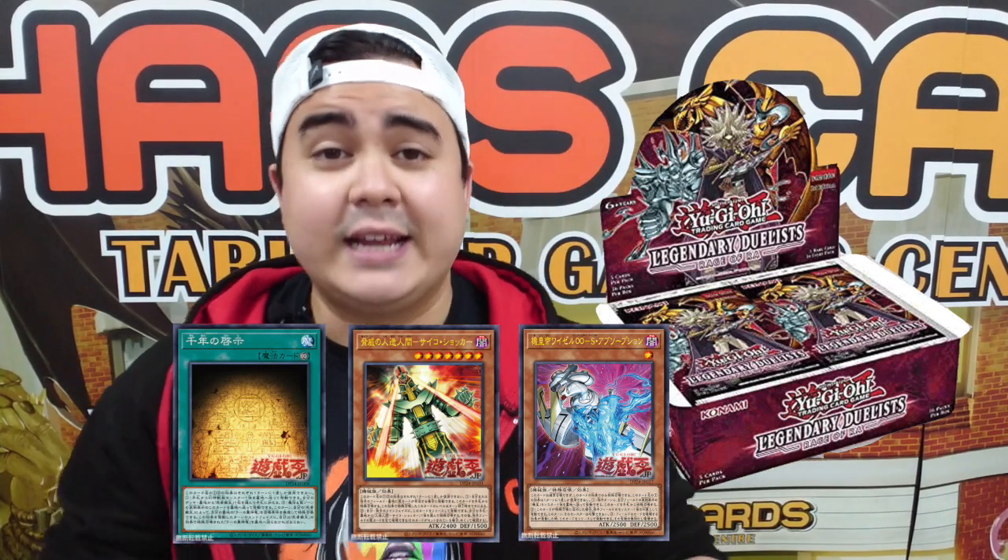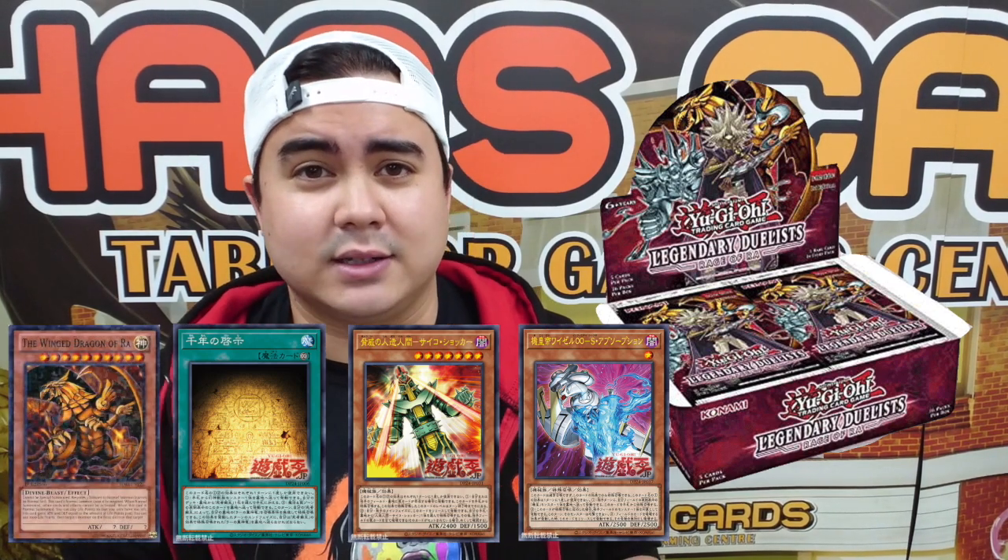First up on Thursday this week, we have Legendary Duelist Rage of Ra. We've got more Synchro Destroying Mech Lords, we've got more Trap Exploding Jinzos, and then we've got even more ways to get out the Winged Dragon of Ra — and even with the potential of getting a Ghost Rare of the Winged Dragon itself.